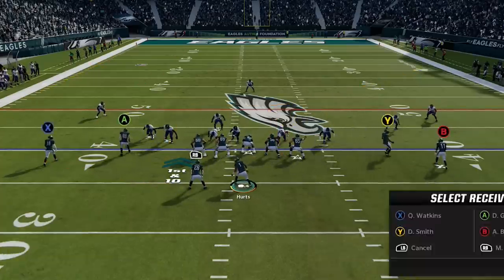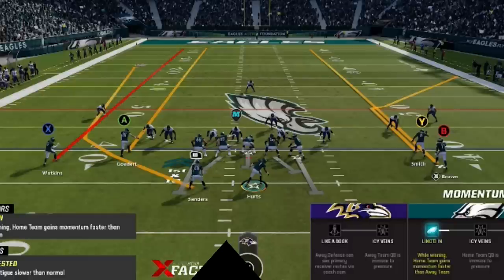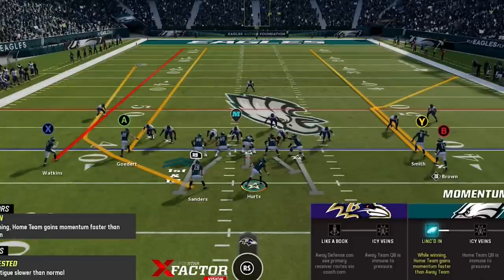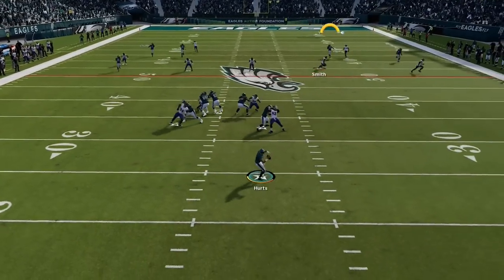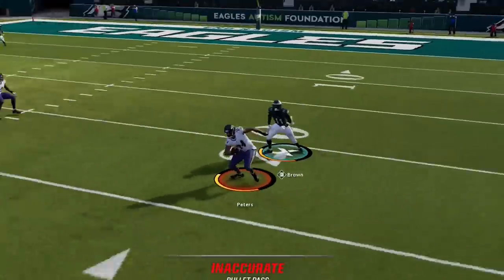On the next play I read my opponent is in Cover 3, so I switch to the Drive H-Wheel, which is also now a one-play touchdown against Cover 3. All you have to do is run it from a hash mark to the open side of the field, then send everyone on streak routes except the corner route, and put the running back on a wheel route or streak as well. You can see the receiver gets past the cornerback, but I get an inaccurate bullet pass pop-up and the ball is way underthrown, resulting in an interception.